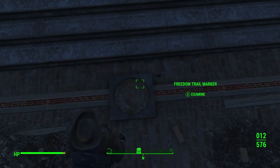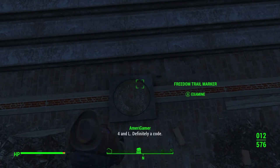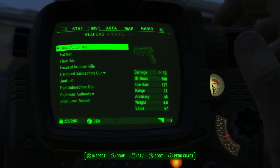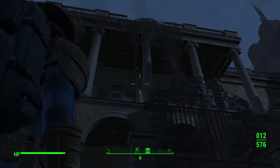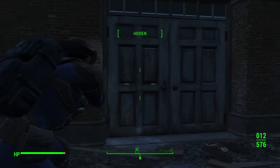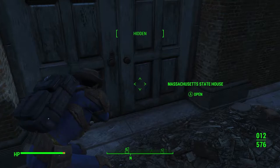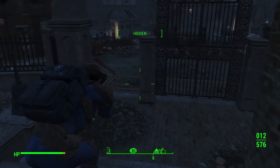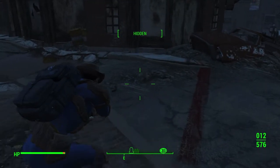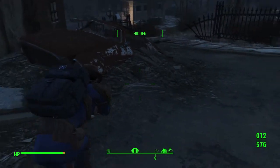Oh god, I remember this place — it has a Mirelurk Queen in there. Nah, I'm not trying to do that right now either. We'll just go around and follow it normally. The trail is going this way — there's a dead body over there, it's probably a trap of some sort. Now it's telling us to go in this direction, let's see where it leads.